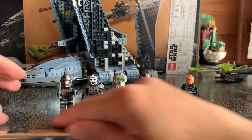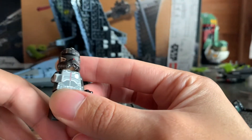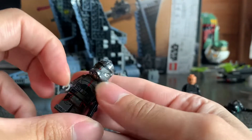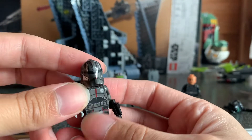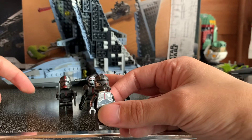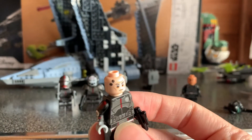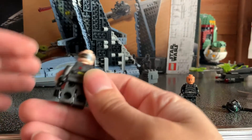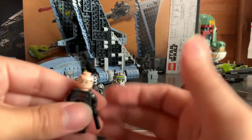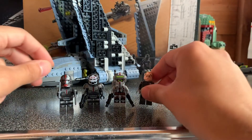Moving on we've got Echo — really nice. They have actually printed a mechanical arm and then give him this white piece, since he doesn't get a hand in the show — he still has the screwdriver. He comes with a LEGO pistol. I do wish they gave him a new mold for his helmet, especially if we're going to get him in future sets down the line. But he does come with really nice printing all the way around, and he's on a lighter head because he does look very pale in the show.